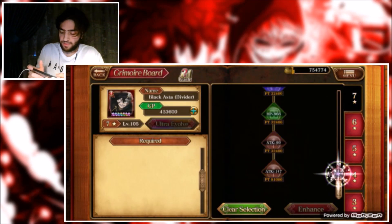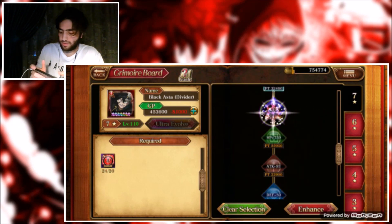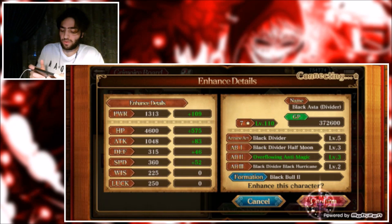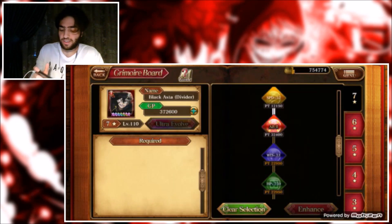So let's go — Enhance Character, get Black Asta, get him up, go to the seven star tree. That node is too far so we can't buy that one yet, but this is definitely going to be great.